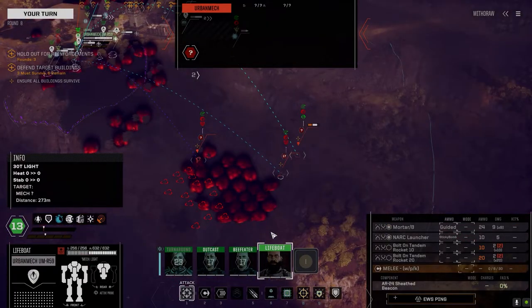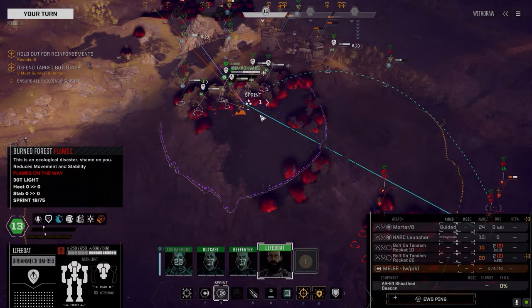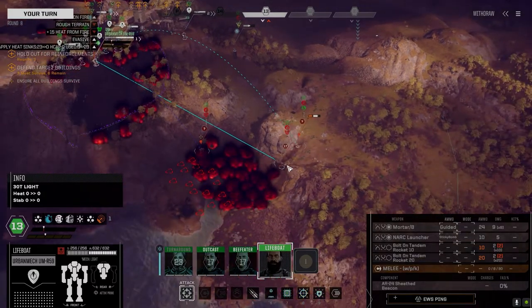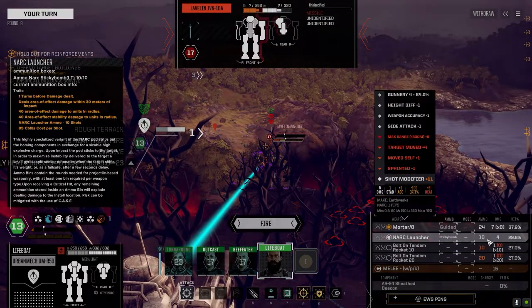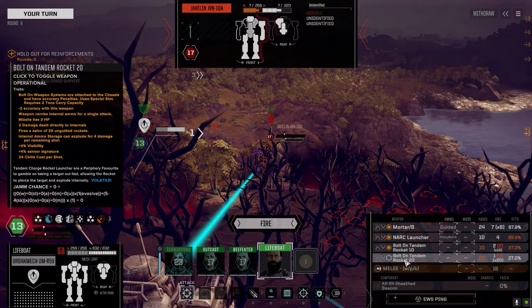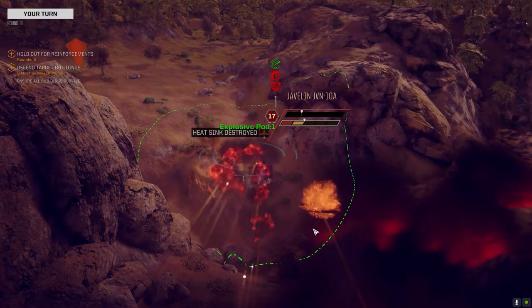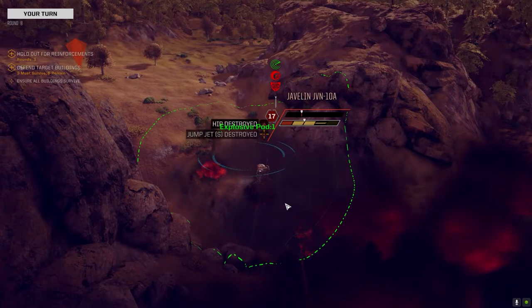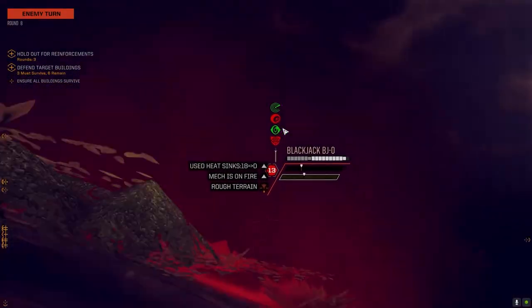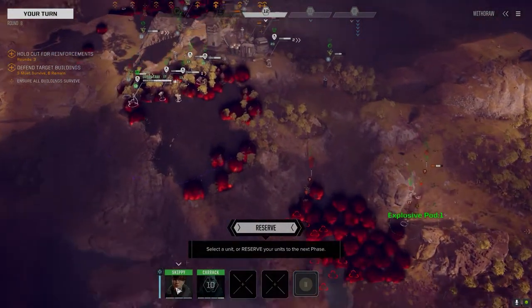Actually, can I get the sticky bomb? I've got a Narc launcher with a sticky bomb and I wanted to just try it out. I don't think it does much — it says it does 5 damage. Ammo 10, damage 4. I don't know if it explodes and destabilizes something — might as well fire these two. Oh, it's an explosive pod. So I guess it lands on the ground and then goes off at the end of the round for a couple of points of damage? Kind of weird.